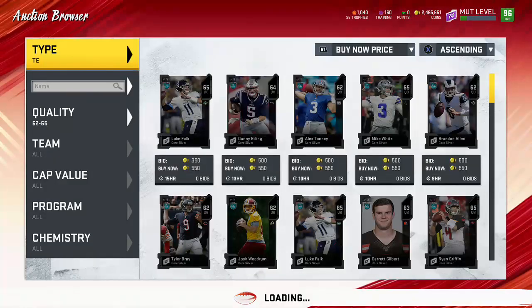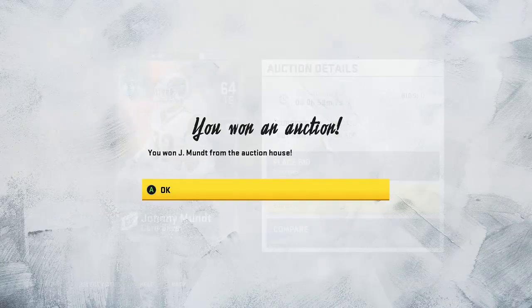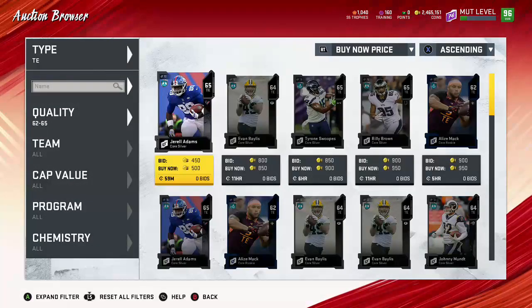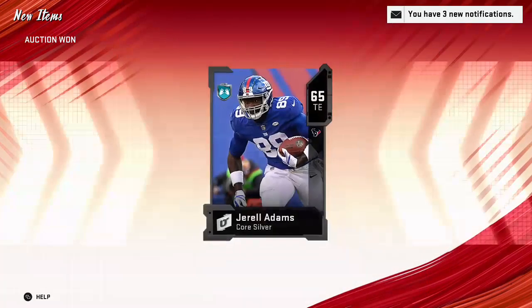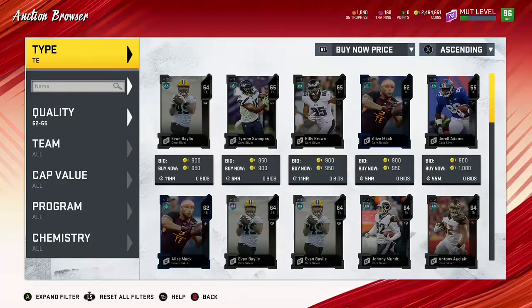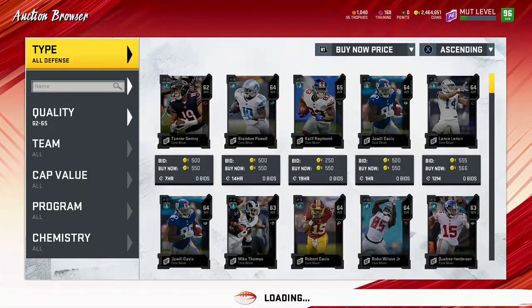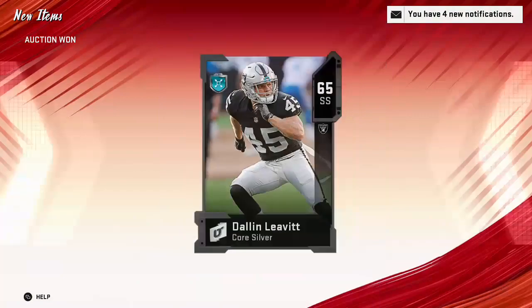There should be a lot of fire stuff in that update - hopefully more exchange sets. Not even exchange sets for high overall players, but like exchange sets for random coin quick sells or a random pack - something to spice it up. We need that. Something where you can put your low crap cards in - that'd be such a good idea. It's just been so dry. We got the combat promo but that was such a garbage promo. The re-rolls were bad - hopefully we get some good re-rolls.